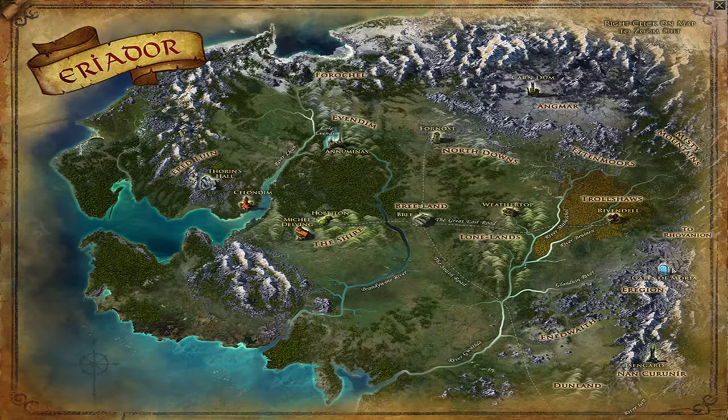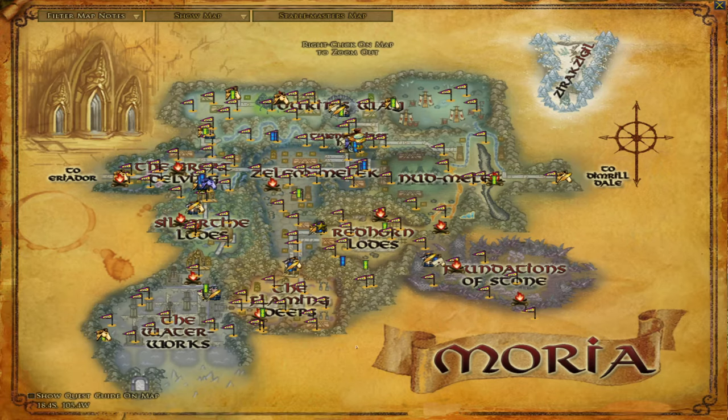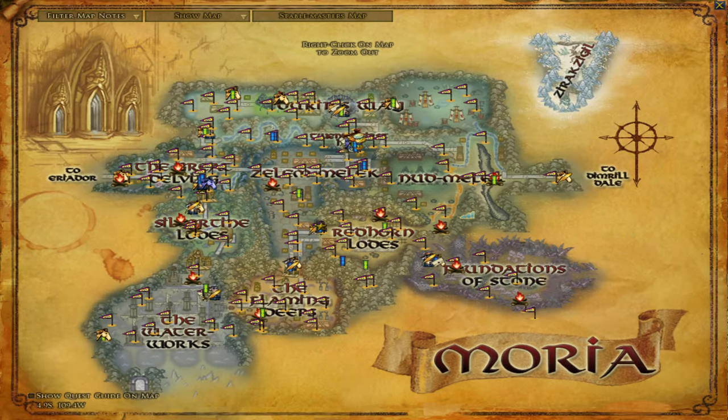A region near Moria is level 48 to 50. Now we're going to pass through the Walls of Moria, Durin's Door, into Moria itself. Just follow the quest lines and the chapters — it's real simple. You can skip some things if you check your level and you're already above that area. The Mines of Moria at the 21st Hall is level 51 to 60. Let me break it down by sub-zone: the Great Delving is level 51, Silvertine Lodes is 52, Durin's Way is 53, the upper area is 53 to 54, the Waterworks is 54, Zelem-Melek is 55, the Redhorn Lodes is 56, the Flaming Deeps is 57, Nud-Melek is 58, Foundations of Stone is 59.